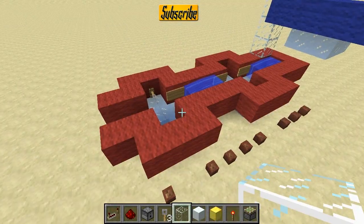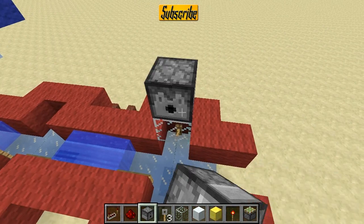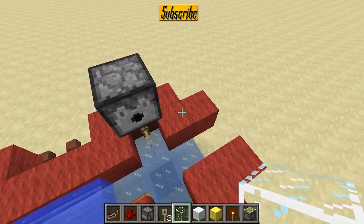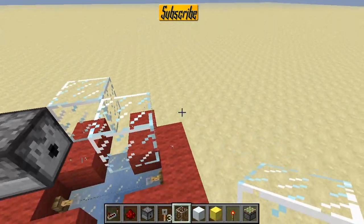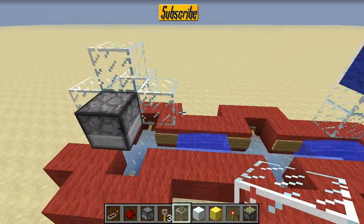Now we're going to be placing the dispensing system. You're going to put a block here, a dispenser here, and surround it with blocks so that the dispensed item doesn't escape — it just goes where you want it to go. Place it like that.